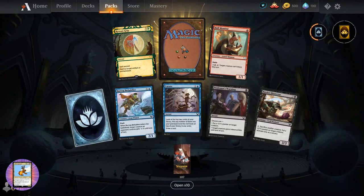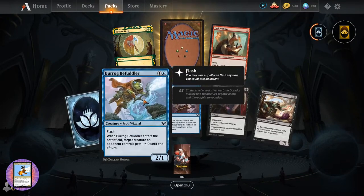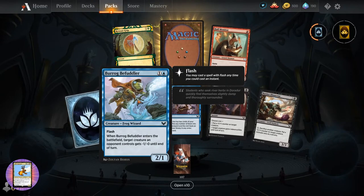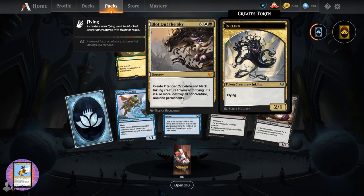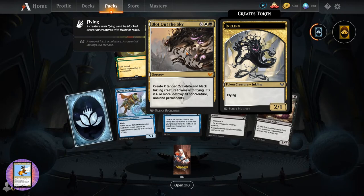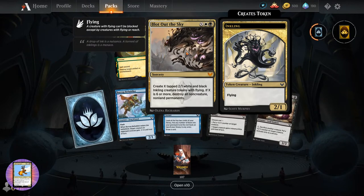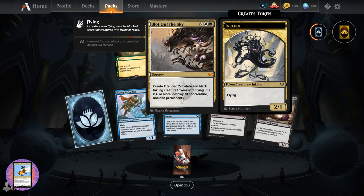And what is this? Hall Monitor - Lizard Shaman. Barog Befuddler - Frog Wizard. No way. And another mythic - Blot Out the Sky, sorcery for X white and black. Create X two-two white and black inkling creature tokens with flying. If X is six or more, destroy all non-creature non-land permanents.